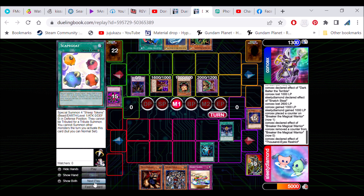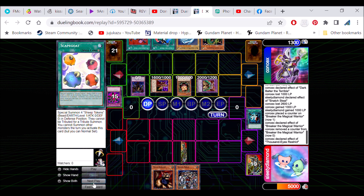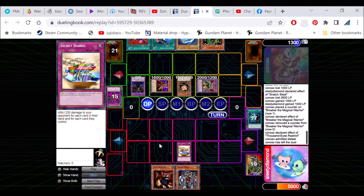I'm going to Heavy Storm. You don't really got a choice there — you got 1,300 life points left. Heavy Storm goes through. Set my Secret Barrel and GG.